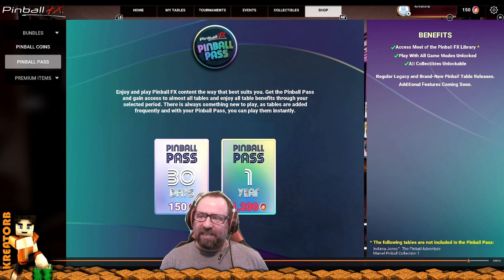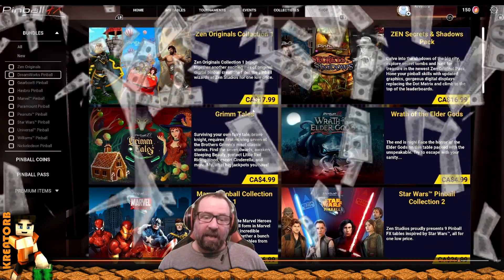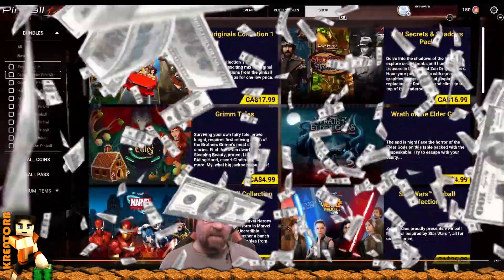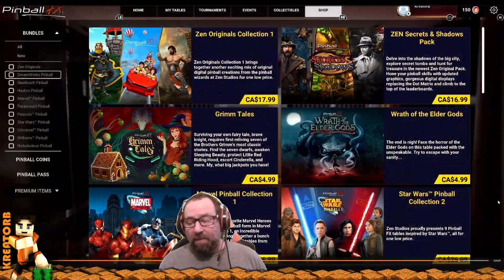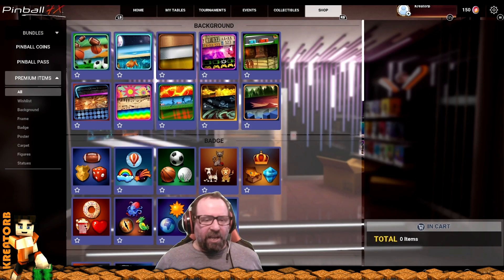For $110 you get 1,200 coins and can play all the pinball you want for one year. With the 150 coins I got, I can play pinball for 30 days, which unlocks most of the tables from what I understand. Going back to the games section, for $110 I think I could just buy myself a couple of actual pinball machines — how many pinball games do you really need?